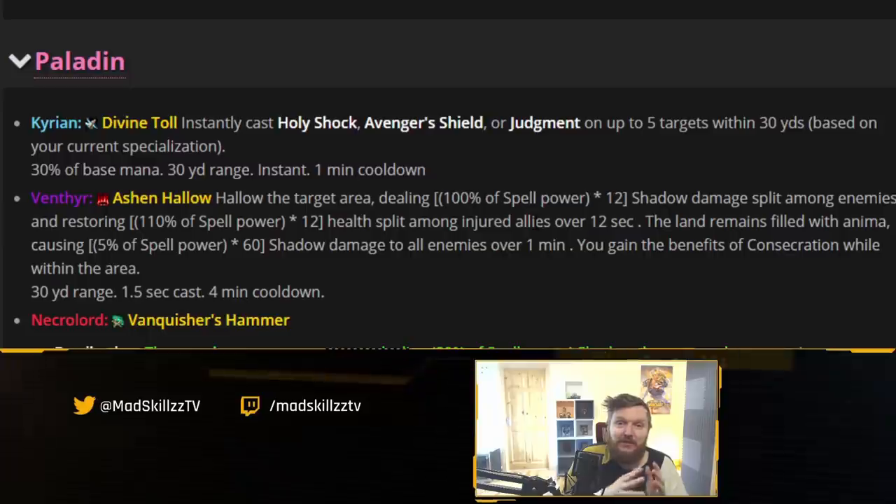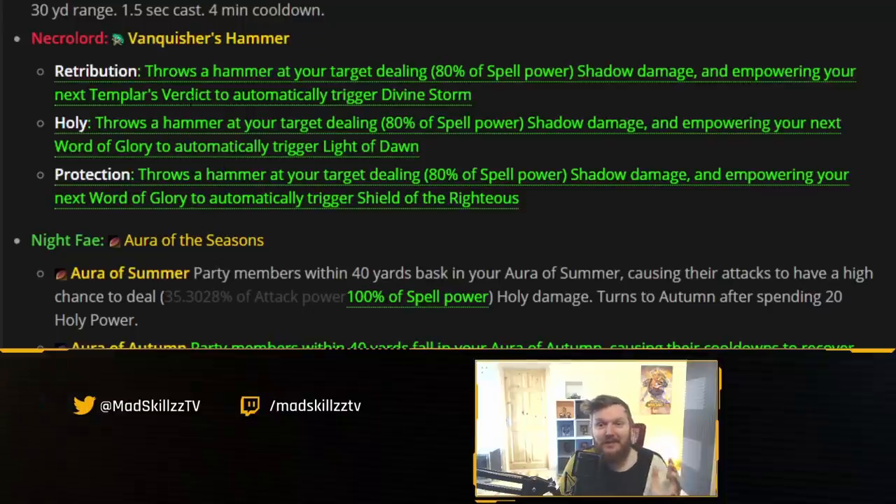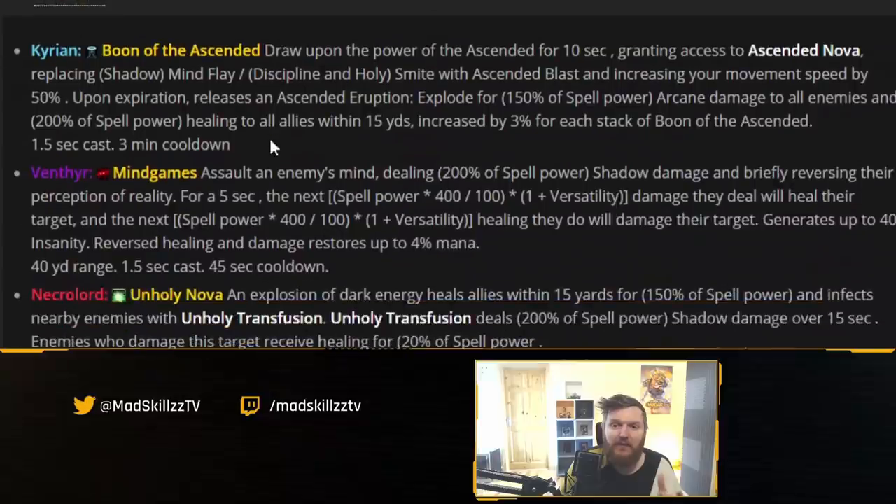For example, paladin has Ashen Hallow, which hallows a targeted area dealing shadow damage split among enemies and restoring health split among injured allies. You just place it and you deal damage and heal — passive DPS. You can also look at Vanquisher's Hammer: it throws a hammer at your target dealing shadow damage and empowers your next Word of Glory to automatically trigger Light of Dawn. So after damaging an enemy, your next heal also triggers a heal — passive DPS.